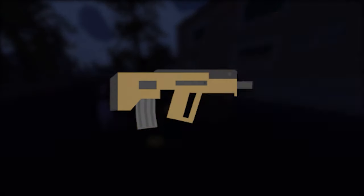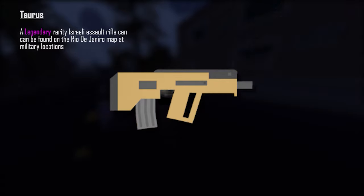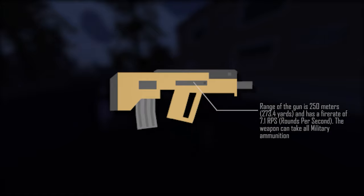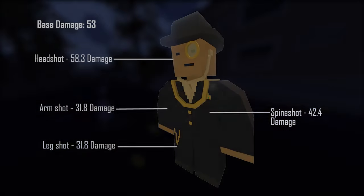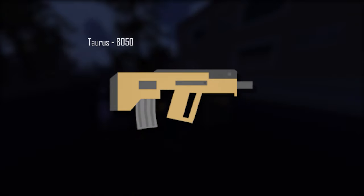Next up we have the Taurus. The Taurus is a legendary rarity Israeli assault rifle that can be found on the Rio de Janeiro map at military locations. The range is 250 meters (273.4 yards) with a fire rate of 7.1 rounds per second. It takes all military ammunition. Base damage is 53, headshot 58.3, spineshot 42.4, armshot and legshot 31.8. The ID is 8050.